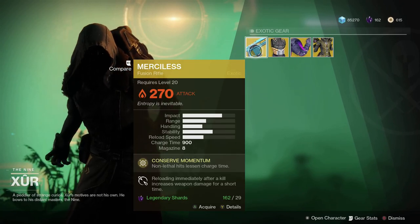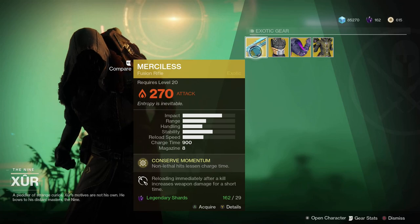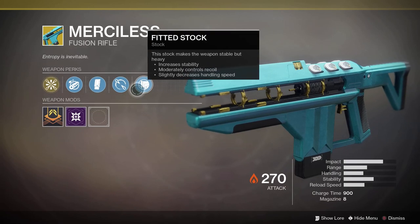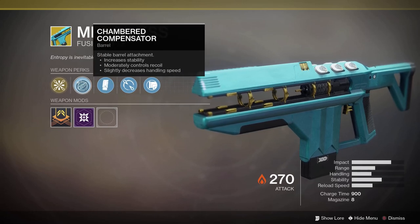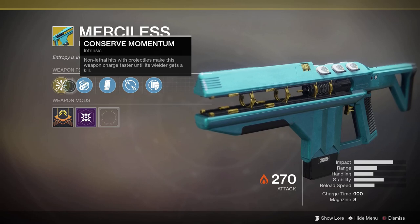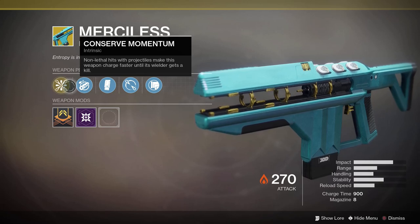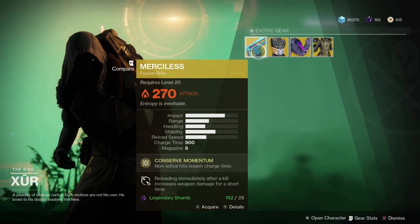If you guys saw my videos on the raid, you saw me using this weapon against the raid boss — it absolutely melts. There are a couple of really good perks on it. You have fitted stock, impetus, extended mag, and chambered compensator, which is pretty sick. But the really golden perk here is Conserve Momentum — if you land a shot and it doesn't kill the enemy, it will continuously make your gun shoot faster and faster to the point where it literally shoots faster than a sidearm. It's unreal. I did a whole review on this weapon on the channel. I definitely recommend getting this. How much does it cost? 29 legendary shards — not as bad as I thought.